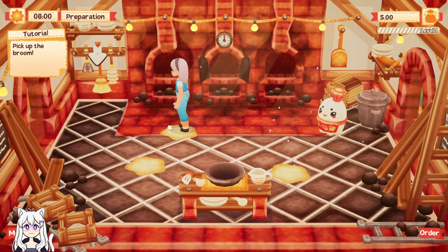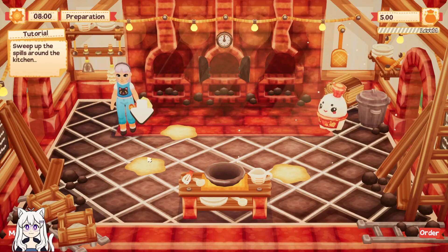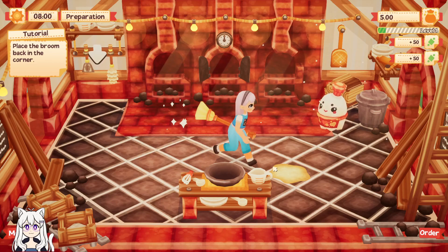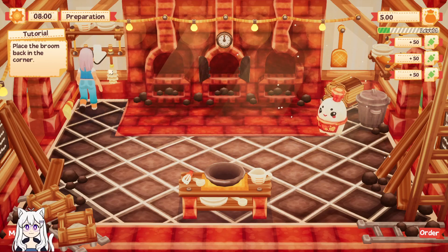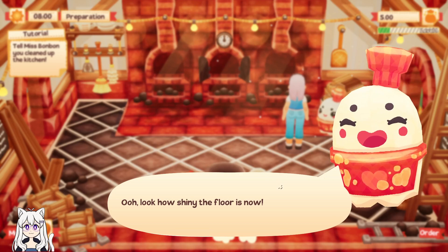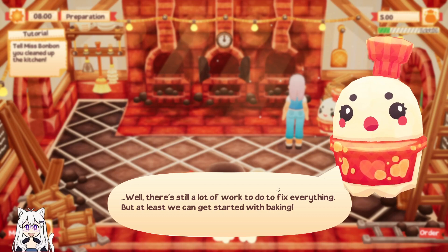Pick up the broom. Left click. You got experience for cleaning that up. That's nice. Time has spawned — clean the kitchen. Ooh, look how shiny the floor is now. Well, there's still a lot of work to do to fix everything, but at least we can get started with baking.